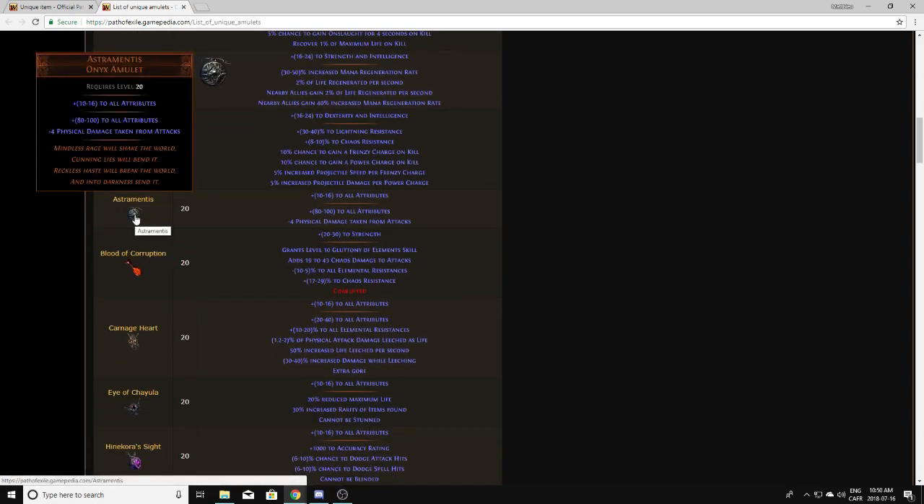Astrumentis is one of the better amulets, especially with a good roll. The closer you are to 100% attributes, the better and the more it's worth. With a good corruption they can be worth a fortune — plus one max res, plus one curse, plus one frenzy charge, things of that nature can be worth a very good amount. I typically vaal my Astrumentis because on base they're worth a few chaos, but a good roll is worth more, and a good corruption can make them worth a lot more. I vaal most of the amulets I actually pick up.